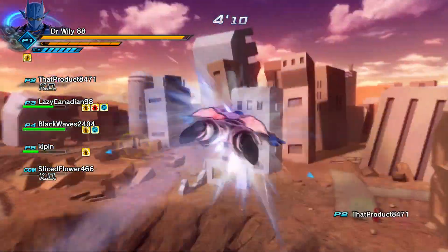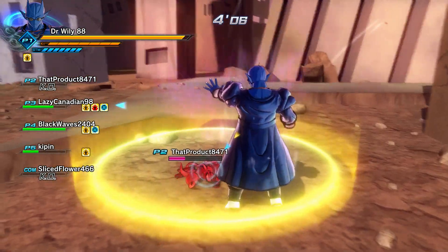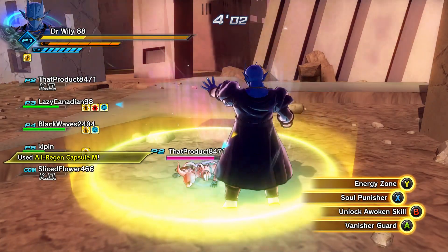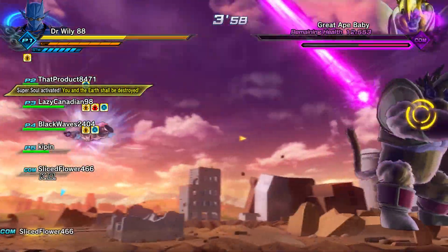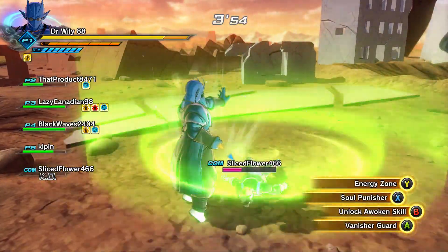I also have Super Guard in case I need to just block attacks while I'm reviving someone, like so. I have the Super Soul 'I really do love being immortal,' which is Amasu's. Please, please equip that Super Soul so you can auto-revive yourself so I don't have to go around doing what I'm doing right here.